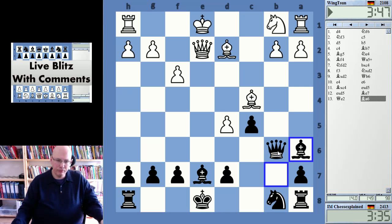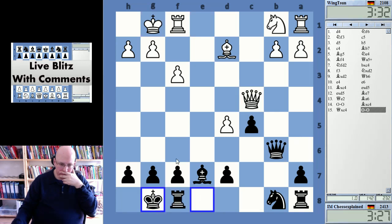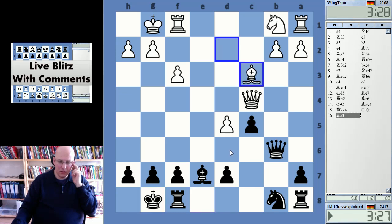Queen b2 — I think he had b6, queen b2. Keep it simple method. Here white is probably somewhat better.